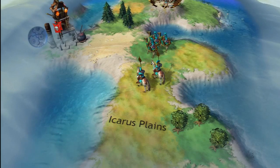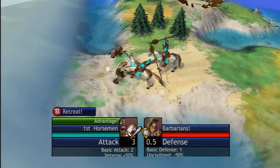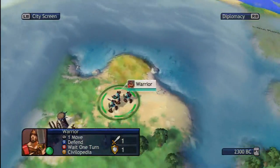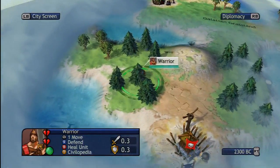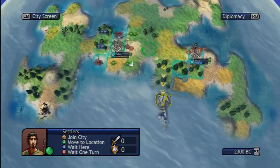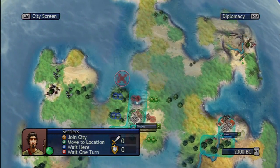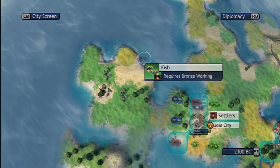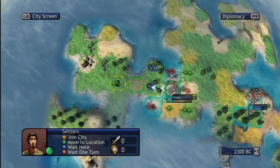We might get another settler — yep. Thank God, hit a dead end finally. Now to find a good spot to expand to. I'm tempted to expand this direction. I do see fishies and a tree, which is good enough for me. Let's just send them this way and hope for the best.